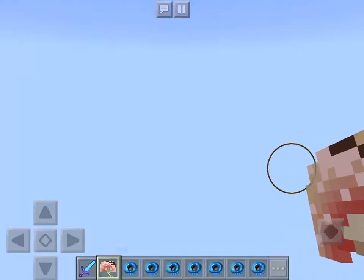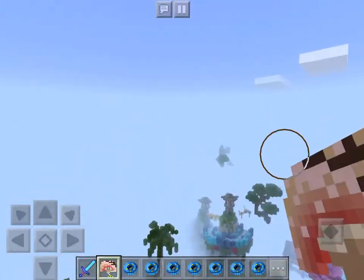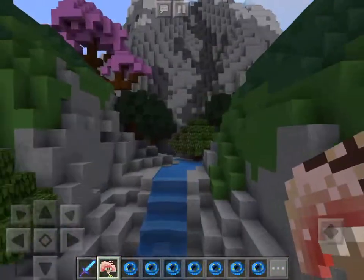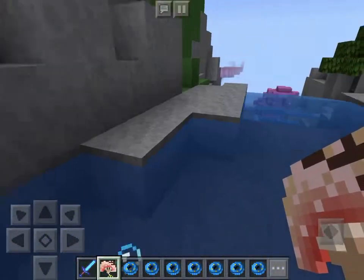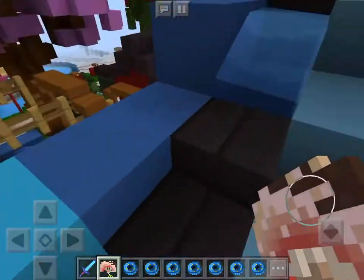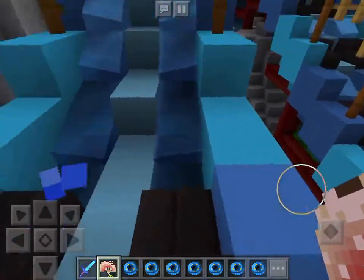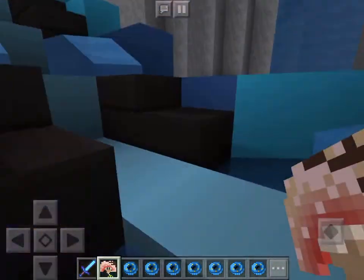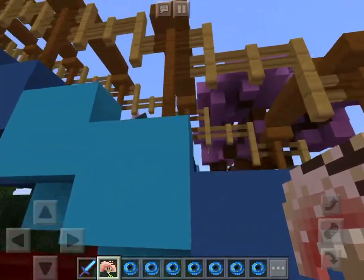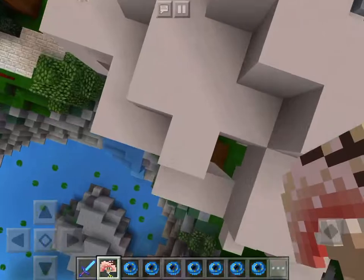Now we're using our elytra — it's pretty nice. Look at the views down here, look at that slide! I'll go on that slide after we jump into water. I kind of missed the water. This is a giant slide — I'm not sure what it does, but it takes you somewhere and then you have to jump down with the elytra. Weird, huh?